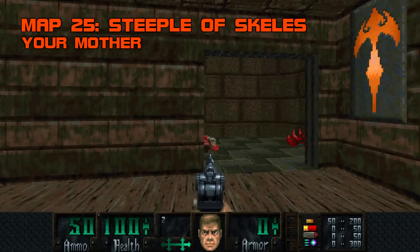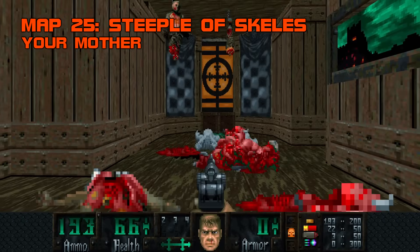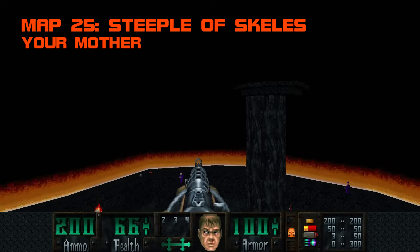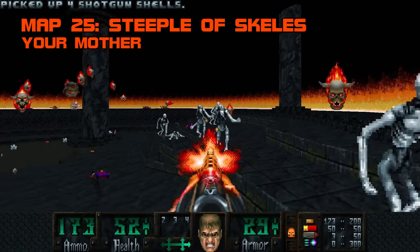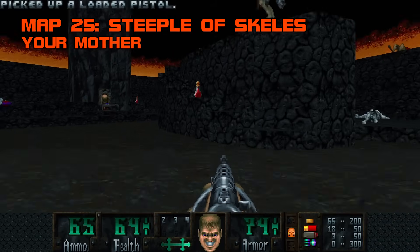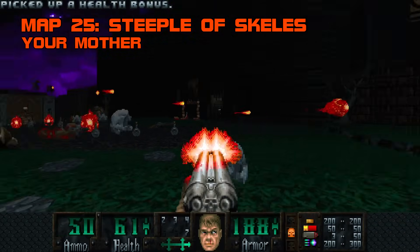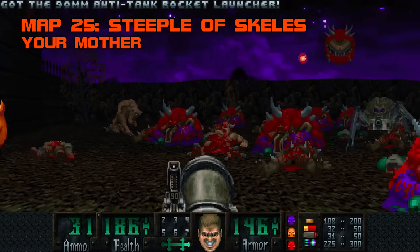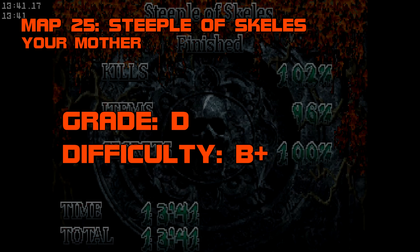Map 25, Steeple of Skellies. I wasn't aware that my mother made Doom maps, and I gotta say I'm pretty disappointed in her. Shooting the yellow target in the upper level of this detail-starved church reveals a cursed crystal ball, a weak cutscene, and a secret area that steals Lunch Lunch's move. This fire-bathed obsidian armpit becomes bald-faced bullshit when Archie and King Boner arrive. The lack of cover makes facing them unfeasible until the BFG lowers, at which point the whole map is pretty much kaput. The big frightening gun turns all potential frustrations into pushovers. Why is the rocket launcher being treated like the ultimate weapon? And did you know these bars don't actually block the getaway car? For shame, mom. Grade D, difficulty B+.